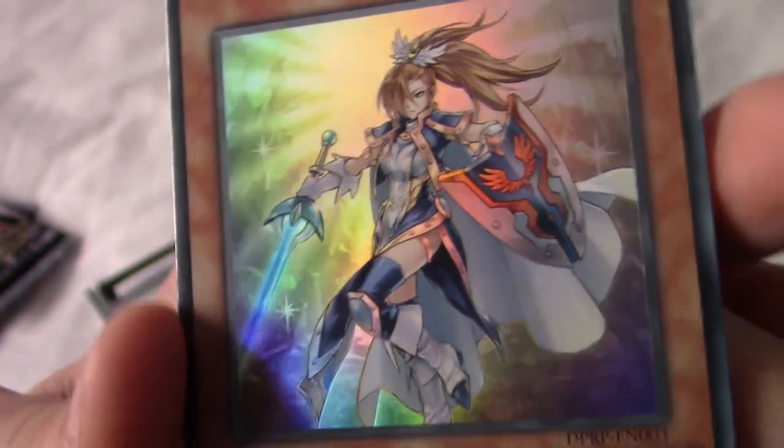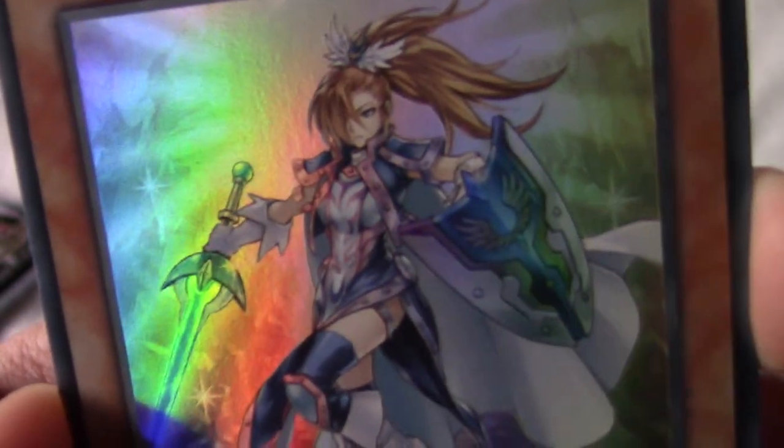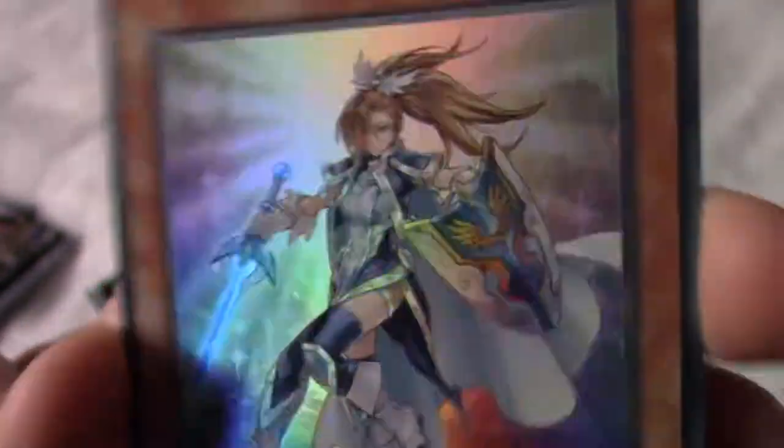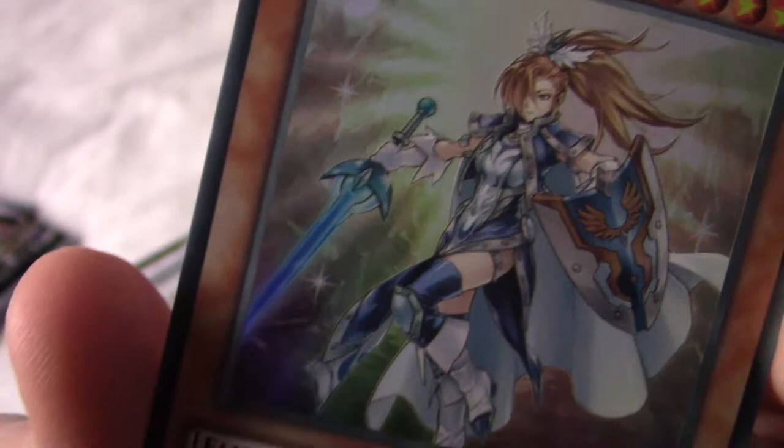And we're finishing with a super or ultra — Silent Paladin, nice, to go along with Silent Magician! She is cute, a bit Fire Emblem-y. The holo effect is so cool — that sword is blue but also glistening.